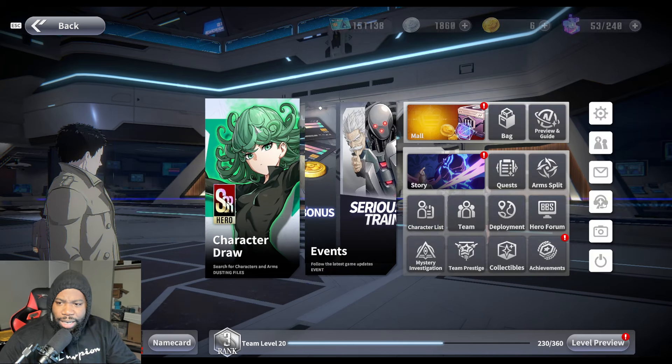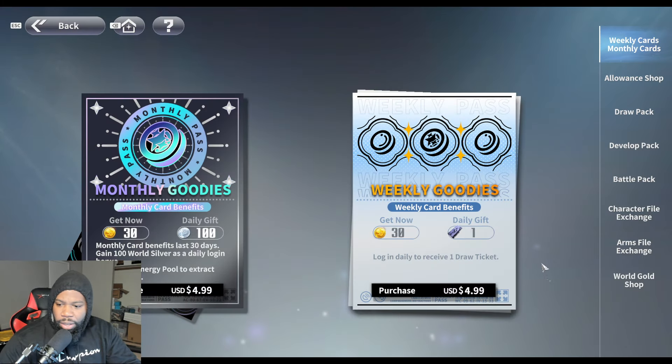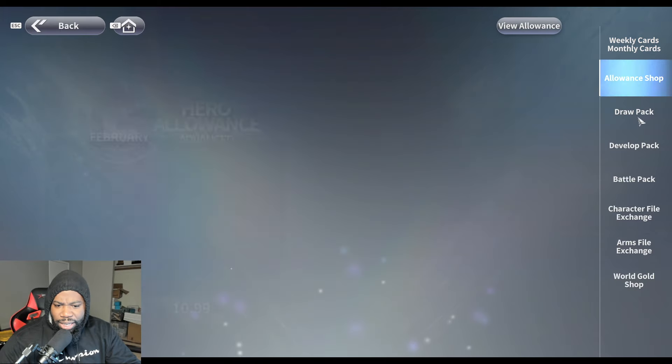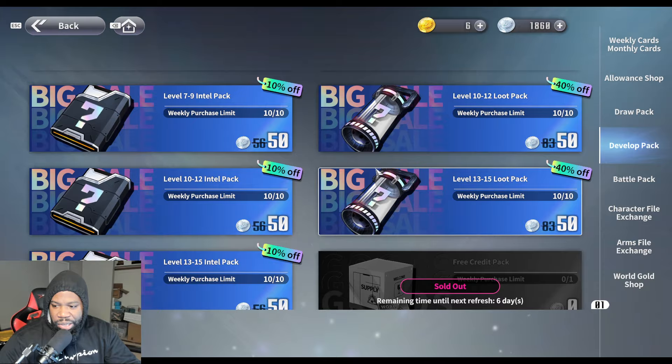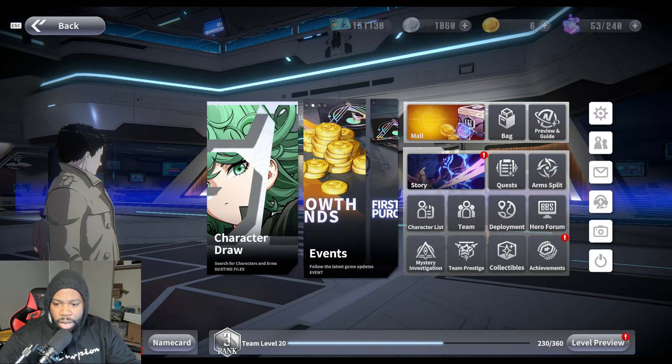Let's head over to the mail — it's saying I have something in here. This game has these red dots for no reason; I've already claimed everything in here. Alright, let's go ahead and proceed with our gameplay. We're going to play for like 20 minutes because I like to show you guys my progress.